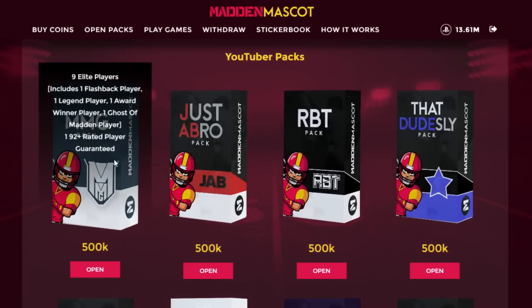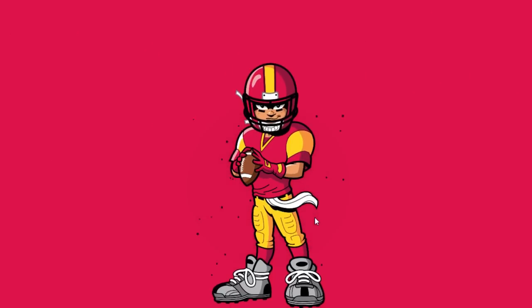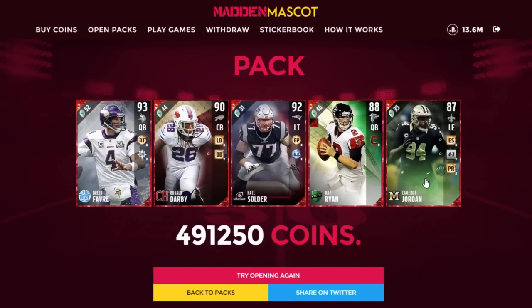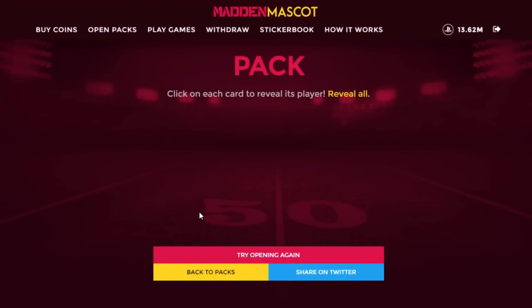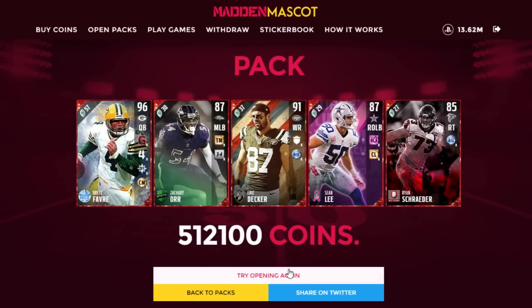These coins were put on my account just to make the video. There are YouTuber packs you can open — I have my own pack, my buddies Joshify, Clickwood, Crayons Melt, RVT, MMG, Mike Mac, C Fonds, and others. Opening my pack — the X Ryan Now in Five pack at 500k — and we took a slight loss of about 8,000 coins. Next pack: 12k profit on a 500k pack, got back 512k.